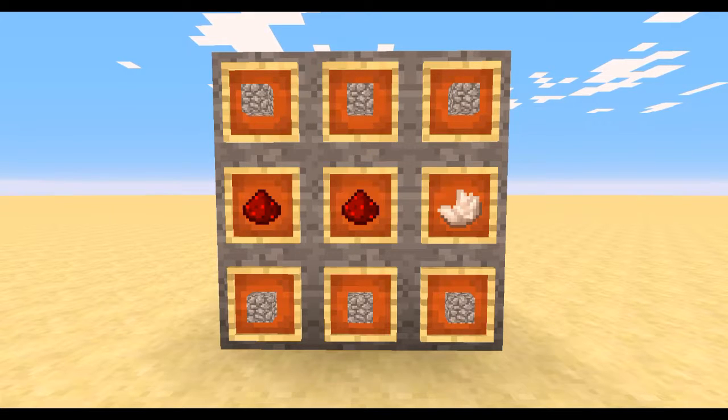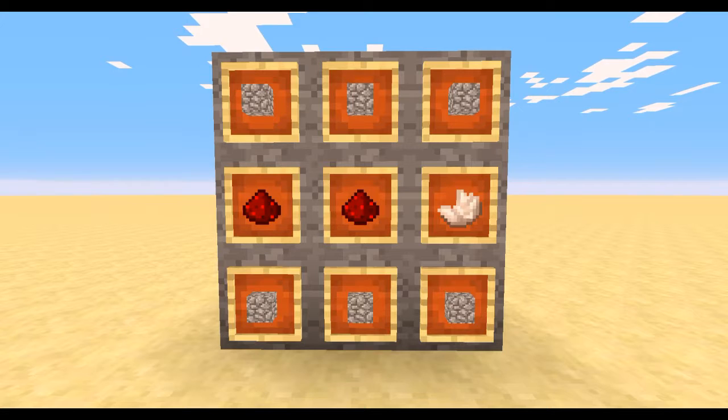I've shown the crafting recipe for the new observer block: it's three cobblestone on top, three cobblestone on the bottom, two pieces of redstone in the middle, and one piece of quartz. Very simple and inexpensive if you're serious about the game, though getting quartz might be a little hard if you're not.